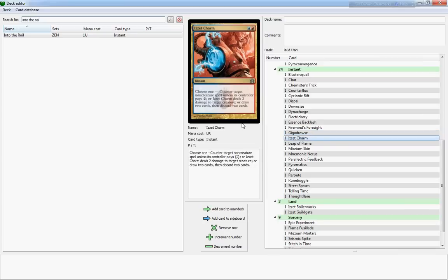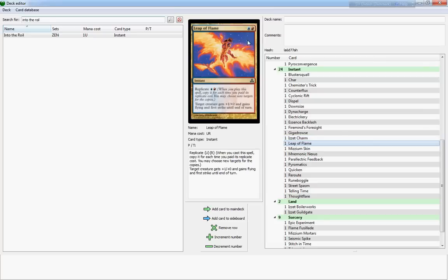Izzet Charm is a really really good card — I would run plenty of them. It gives you one of three options: you can counter target non-creature spell unless its controller pays two, or you can zap a creature for two damage, or you can draw two cards then discard two cards. Pretty neat — I'd run a bunch of them.